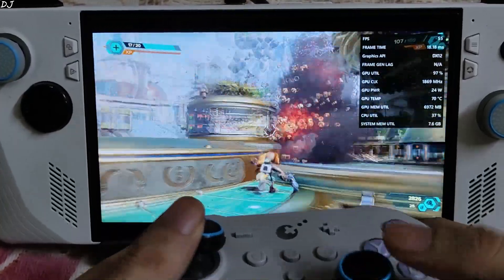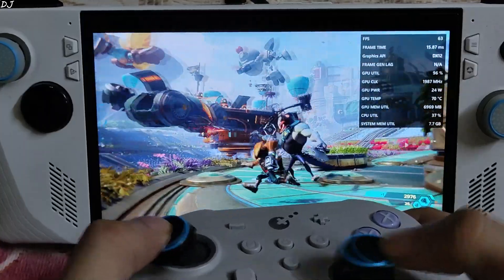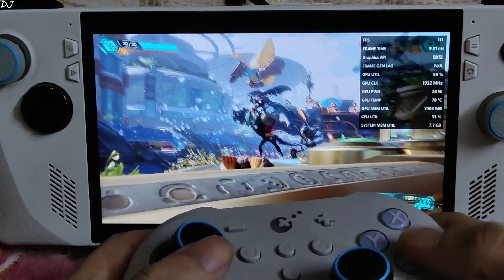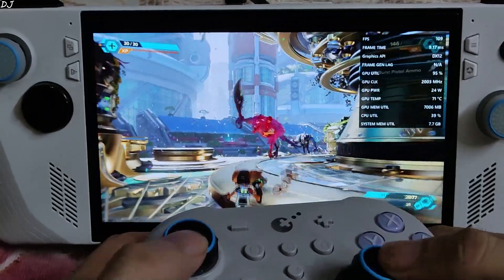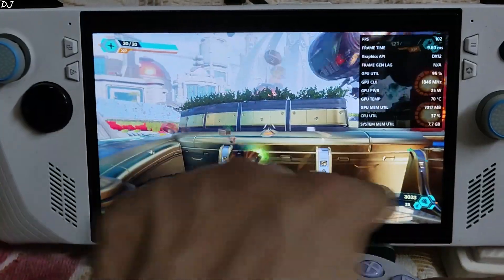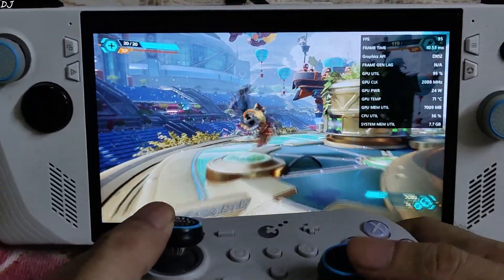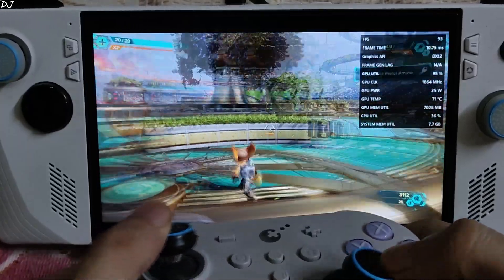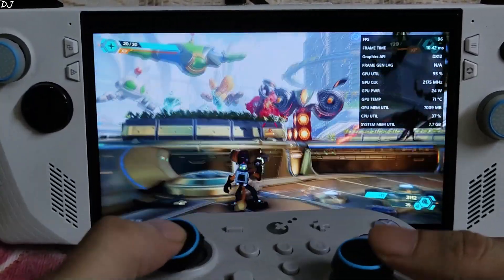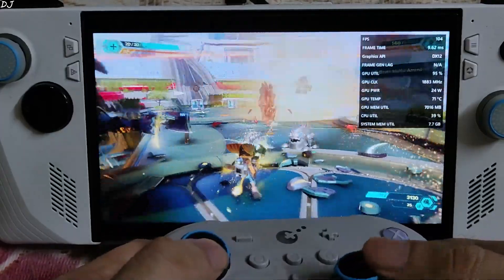Don't remember the controls now. More goons. Now I will enable frame generation — it was 50 to 60 FPS without it. Enabled it. Apply. Back to the game — FPS increased to around 100. Animation is looking very smooth. Unfortunately the game's HUD elements are flickering, as you can see when I move the camera around. So this problem is still present in this game. It does support DLSS frame generation, but whenever we use any FSR frame generation mode the interface flickers. FPS mostly stays around 100 — good experience on the ROG Ally.